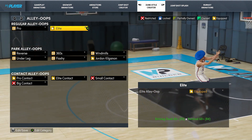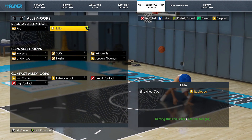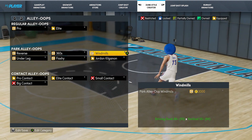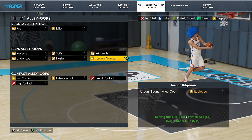When it comes to alley oops, I have the elite package on. I have the Jordan Killigan as well for park alley oops — those are all just about excitement. And I do have the contact alley oops. Now it's rare to get a contact lob animation. Lobs in NBA 2K22 next gen are just kind of weird in general, so don't expect to get a ton of those.